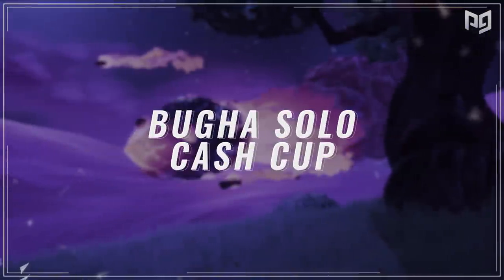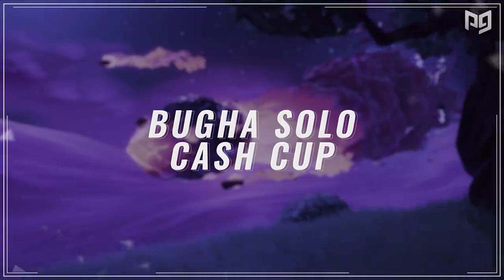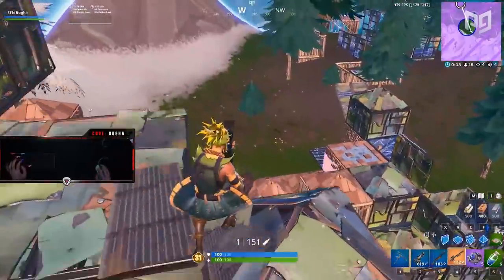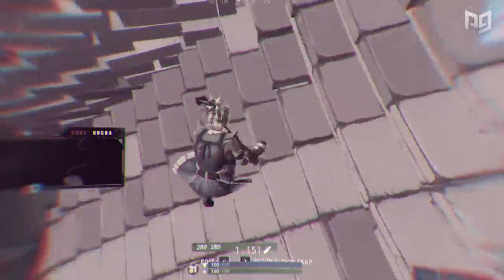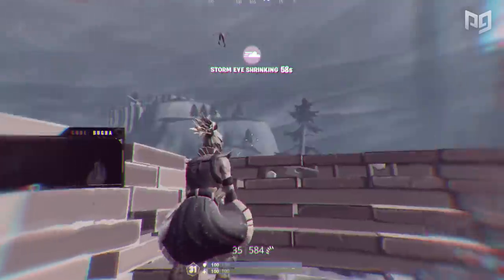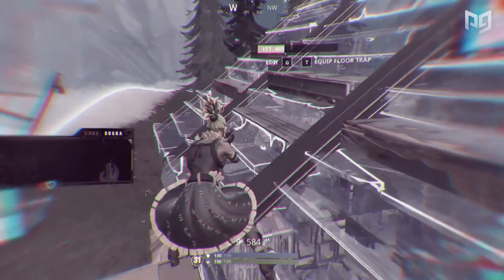The first scenario we're going to look at is Booga's solo cash cup tear, where he absolutely obliterated the endgame and made it look easy. We're going to stop at key points and discuss the main options Booga could have made and why the decision he ended up making allowed him to win the match. Booga is in the endgame — the first moving zone is winding up, his back is somewhat against the zone, and he's in the high position for the time being.